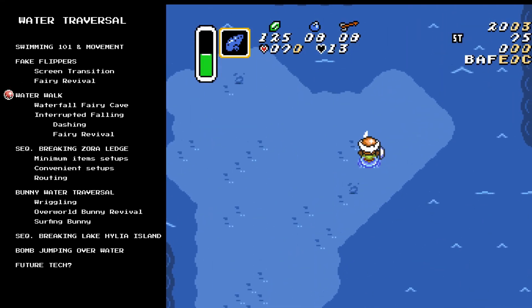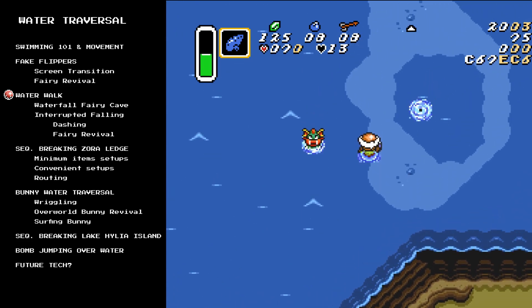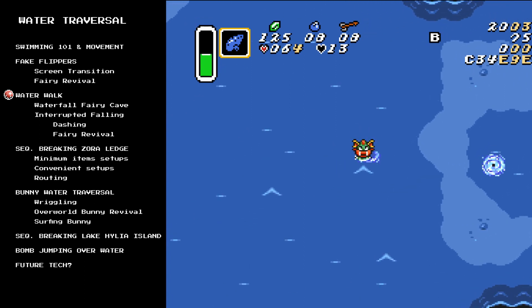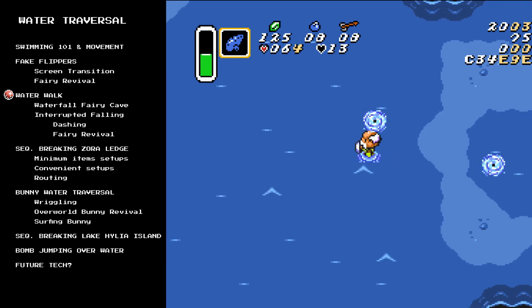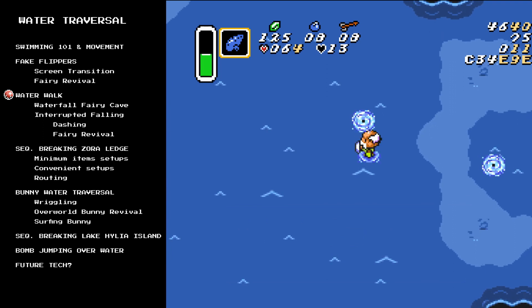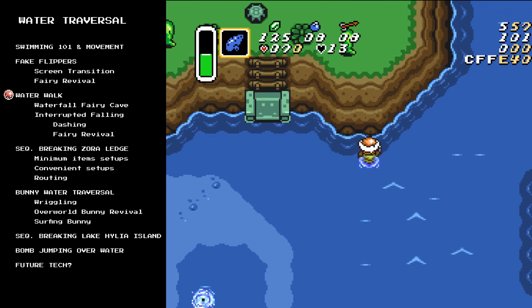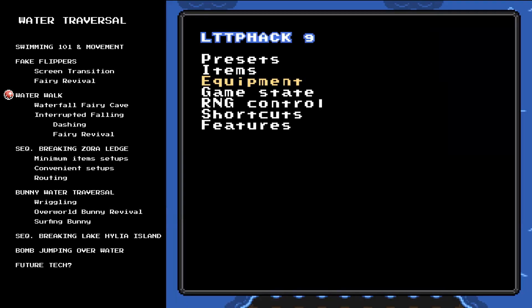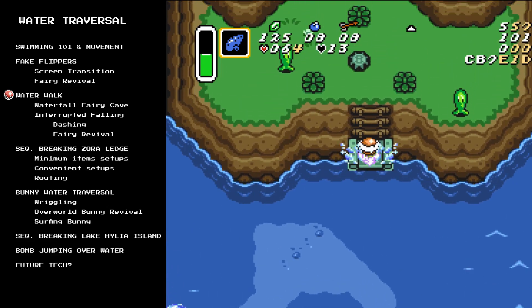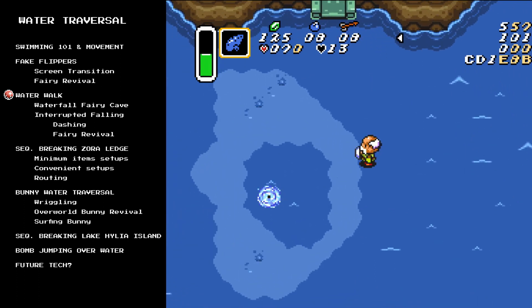It is possible also to walk on water. As you see here, I don't have the flippers and I am walking on water. There are a few ways to activate this, just like with fake flippers. You also don't want to be hit by an enemy - let me demonstrate: it's going to return me to the last place I was standing, and I happened to be standing last on the water, so now I am stuck and can't get out of here. Luckily I can still save and quit, and if I had the flute then I could easily just flute away. It doesn't softlock your game like it does if you're fake flipping. This is also true for bonking - it'll return me to the last place I was standing, which is where I bonked.